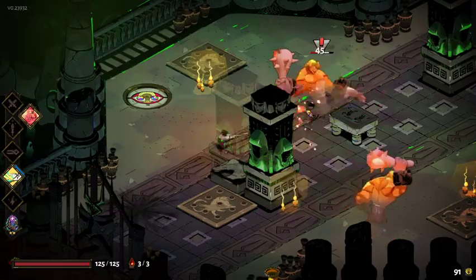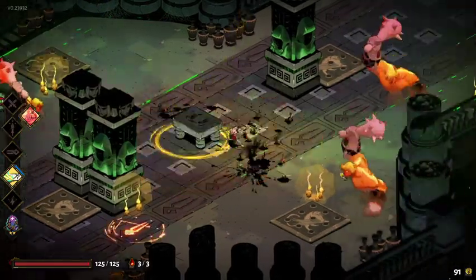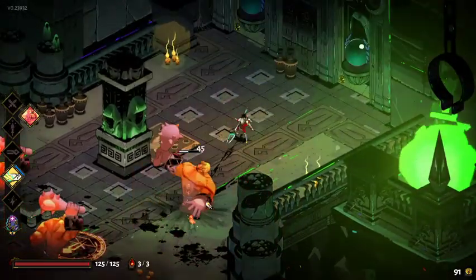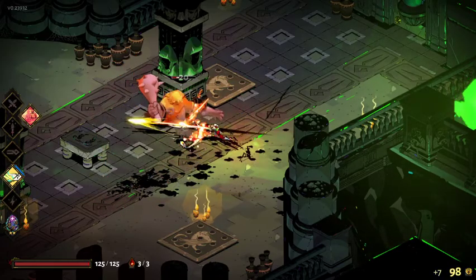We can get more max life out of this as well. There's the chaos room — we might have missed one. I just didn't notice. It does seem like it's taking us longer than usual to find one of these rooms.